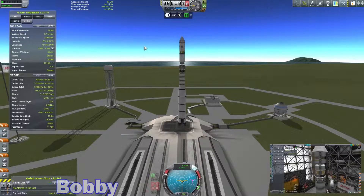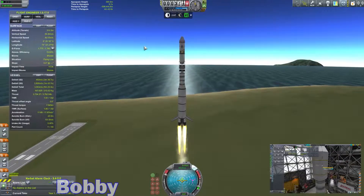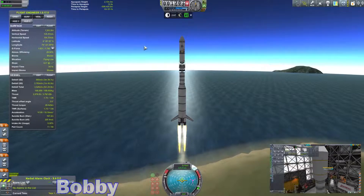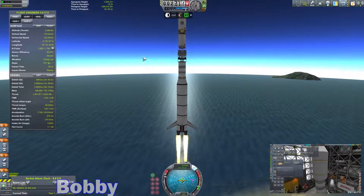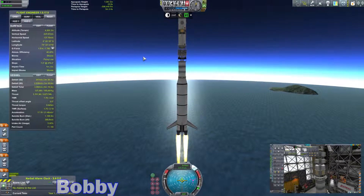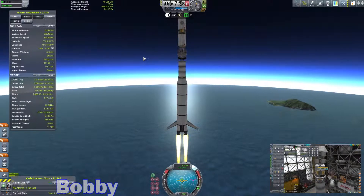So we set it as target, our throttle is full, and we're going to launch. As we approach a thrust-to-weight ratio of 1.8, I'm just going to tap my button down to keep us floating around 7. I am just placing these EVA strut things in here, filling many containers.